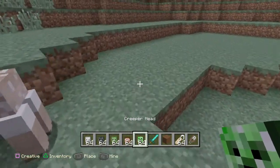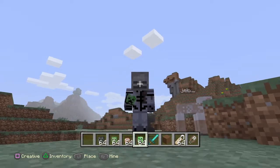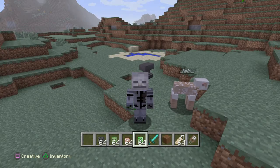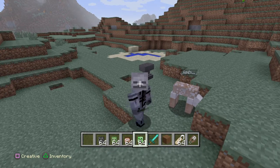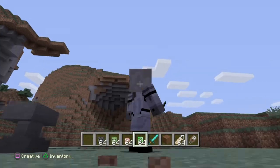The next feature in Minecraft: mob heads appear bigger on your head. They are so noisy.